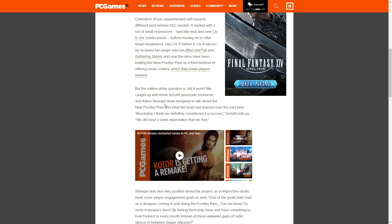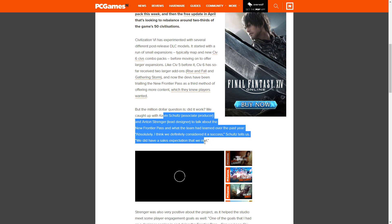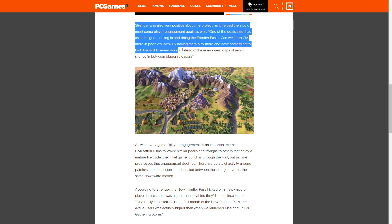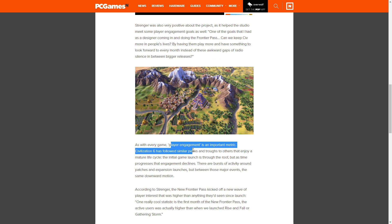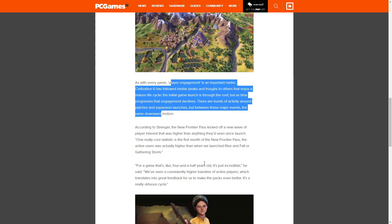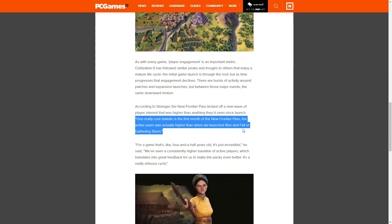The associate producer and lead designer said the New Frontier Pass was definitely a success — they had a sales expectation to meet and they met it. They also talked about how having monthly releases gave players something to look forward to every month instead of awkward gaps of radio silence between bigger releases. Civ follows similar peaks and troughs to other games — initial launch goes through the roof but engagement declines over time, with boosts around patches and expansions. One really cool stat: the first month of the New Frontier Pass had higher active users than when they launched Rise and Fall or Gathering Storm.